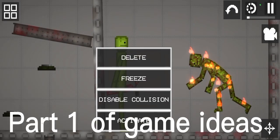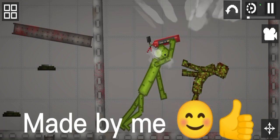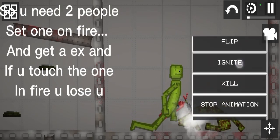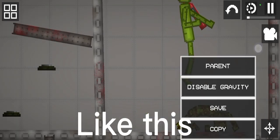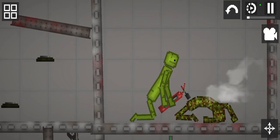Hi and welcome to part 1 of game ideas. Let's start. This is called Fire. So you need two people — set one on fire, and get an axe. If you touch the one on fire, you lose.